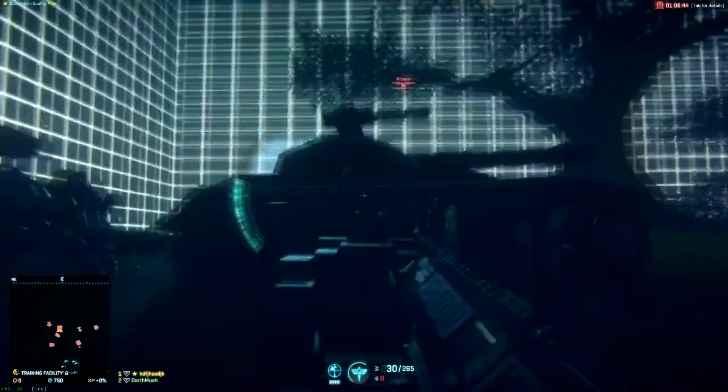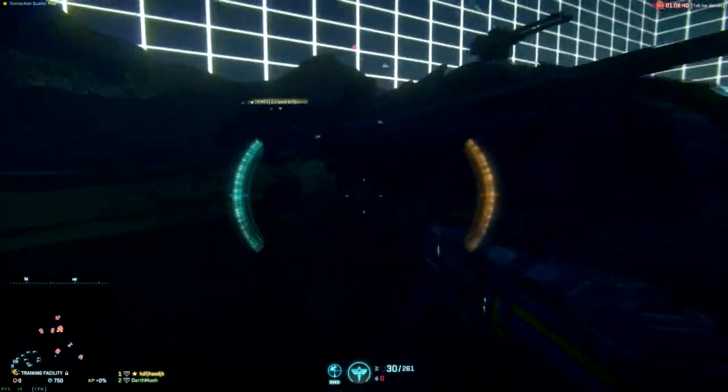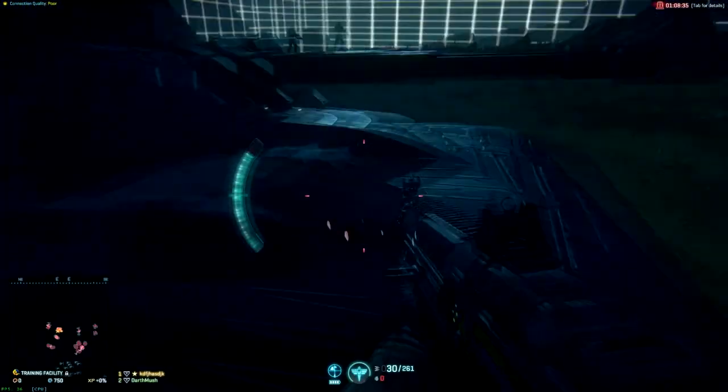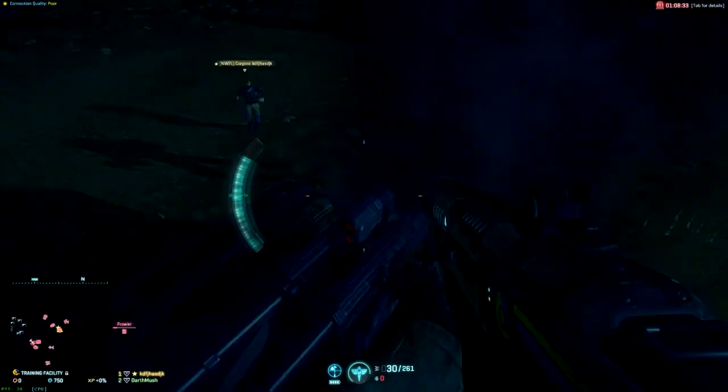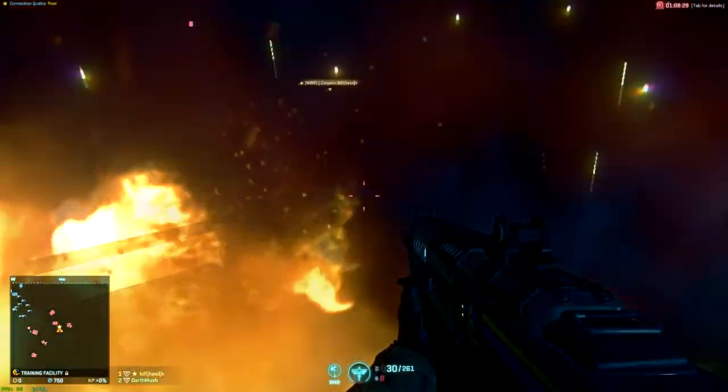Grenades cannot harm Sunders, Lightnings, and Prowlers, or any special tank. This thing cannot be harmed by a grenade. And you've encountered the fun thing about the light assault, which is it's got a freaking jetpack! This is the Sunder - grenades can't harm it, nor can small arms fire. And this here is the Prowler - again, grenades can't harm it, nor can small arms fire. If you have an anti-tank grenade, you can disable it. Or if you have what I have here - C4.